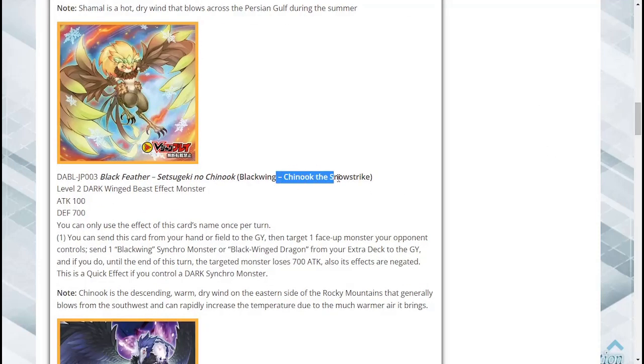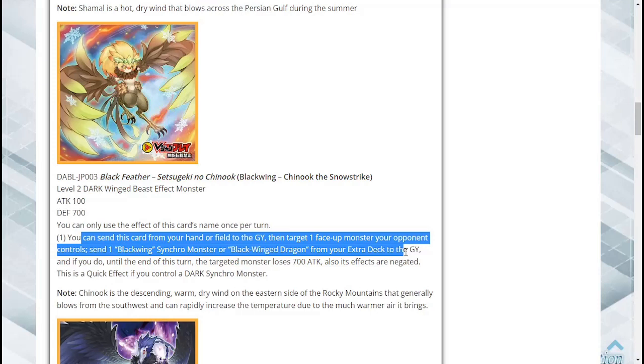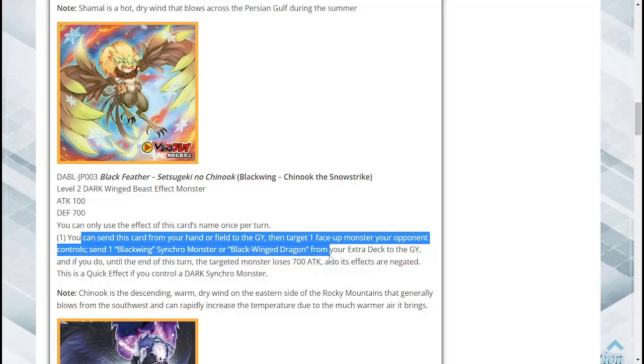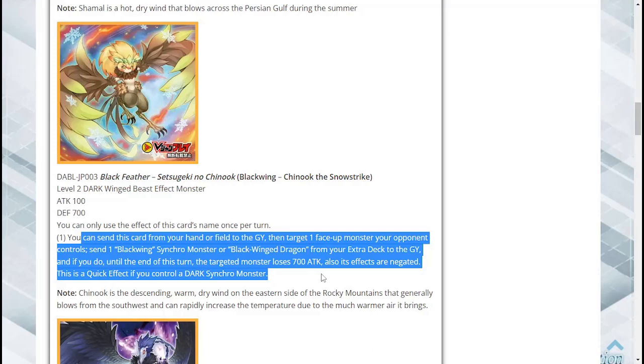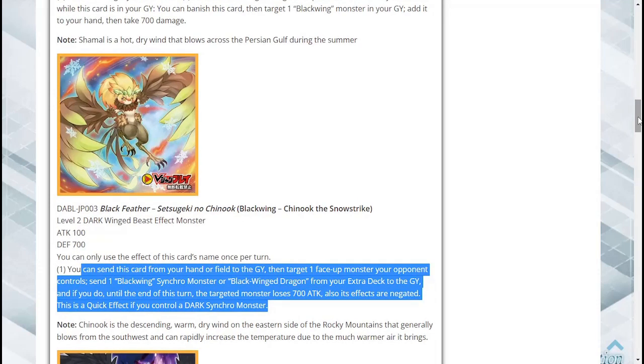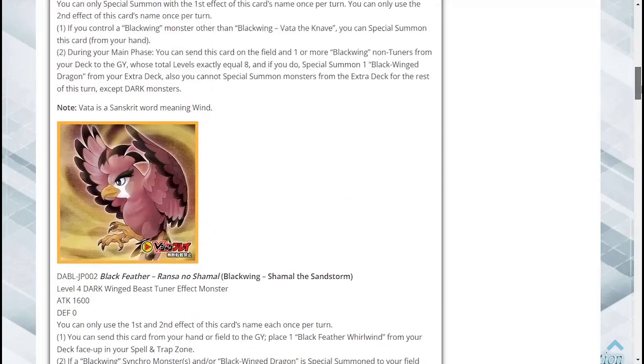Next, Blackwing Synchrook the Snow Strike — a Level 2 Dark Wing Beast Effect Monster with 700 attack. Once per turn, you can send this card from your hand or field to the graveyard, target one face-up monster your opponent controls, send one Blackwing synchro monster or Blackwing Dragon from your extra deck to the graveyard, and until end of turn that monster loses 700 attack and its effects are negated. This is a quick effect — very good hand trap potential.